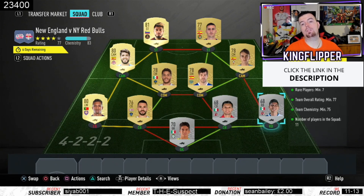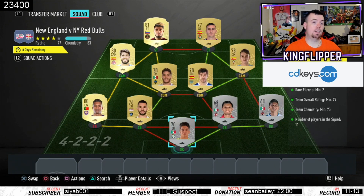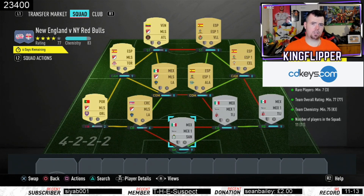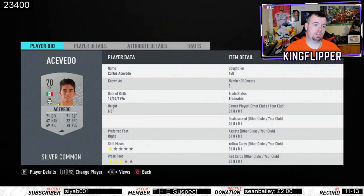We're bang on 77 — I think you can lower some of the silver players but not by too much. Team chemistry of 75, we're on 83, miles above that. I've gone Spanish La Liga with Spanish players and Mexican league with Mexican players, and 11 players in squad. I picked up Asevido for 150 coins — it doesn't need to be 70-rated, it can be lower.